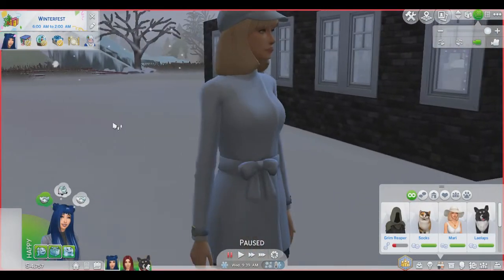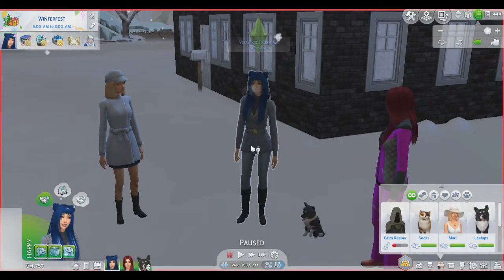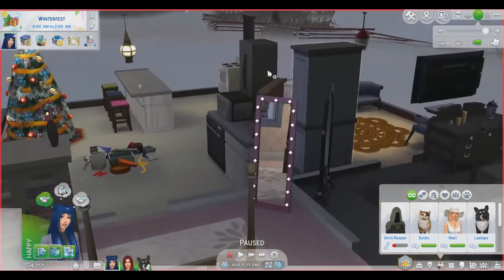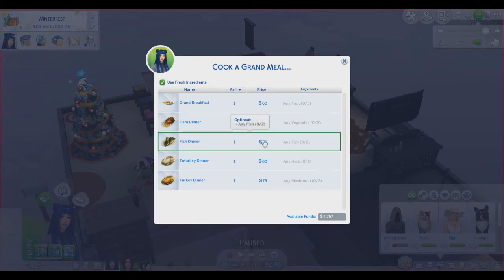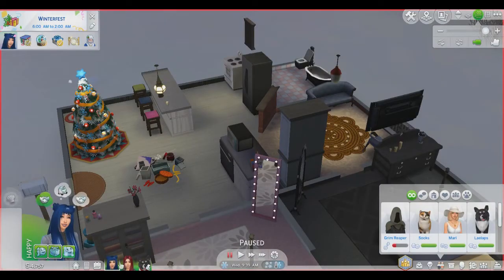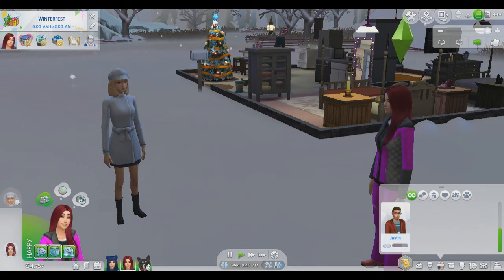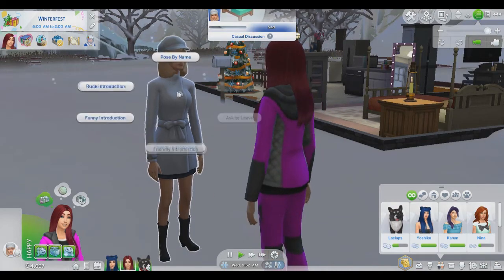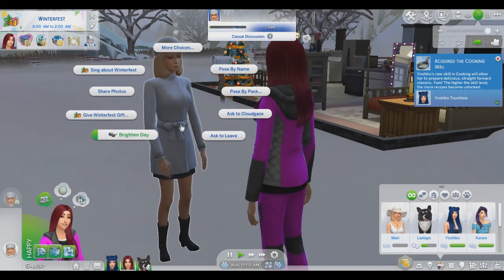But Mari looks pissed — Mari doesn't look happy. I guess we should do a grand meal while Mari's here. How do we do this? Cook a grand meal. Tofurky? Let's do grand breakfast — it is 9:30 in the morning, doesn't look like it, it's dark. Rico, will you chat with Mari? Oh, you don't even know Mari — well, this is your chance to meet each other. Oh, you're sad. We'll cheer you up — don't worry. Cheer up, Mari. She's the fun type person, she shouldn't be sad.